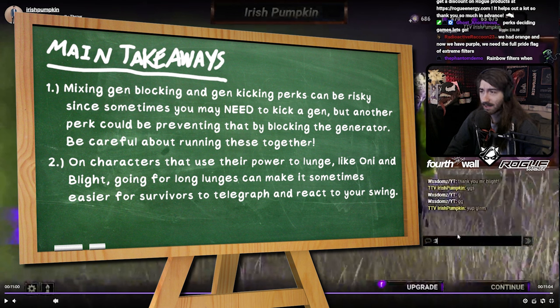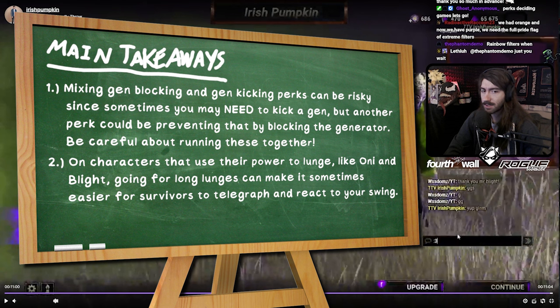In terms of your main takeaways: Pop and Grim have some anti-synergy, and you were probably realizing mid-game — 'I want to pop this gen but it's blocked.' You were also going for some really wild lunges. With Blight or any rush killer, it's often better to get closer before swinging, because you end up flying past them — that happened quite a few times and those could have been easy downs. Otherwise, you had good flicks, prioritized the right people, and focused on Sable and Steve without getting distracted, which really benefited you. That's it — you don't even get a third takeaway. If you had just one better slowdown perk, the game wouldn't even have been close. They also brought really good gen perks including Deja Vu, so there were just a lot of gen perks in the game. Good job.